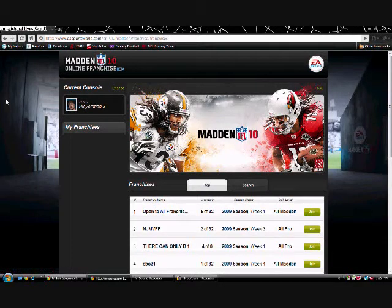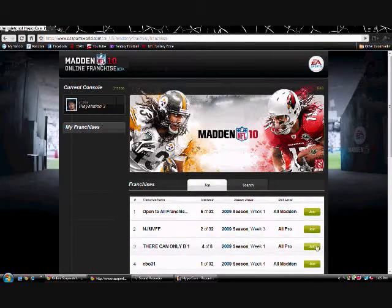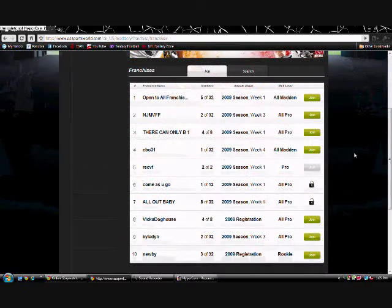The next site you need is onlinefranchise.easports.com. Go there and it will ask for your email address and password for your EA Sports World account. If you don't have one, just create one — it doesn't take long. I'm already logged in, and this is the home page. It shows the online franchise beta with some top franchises listed right here.